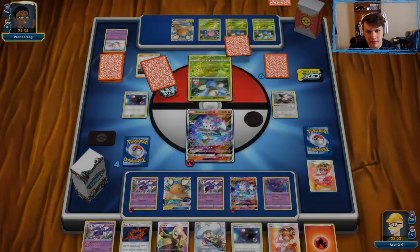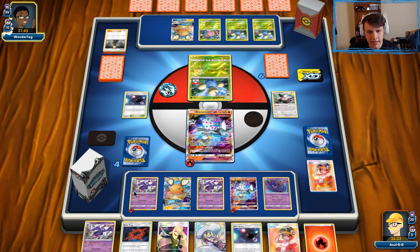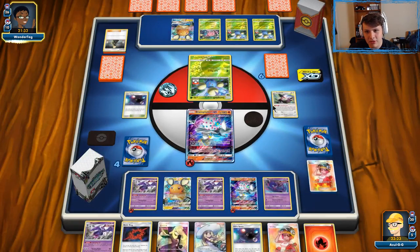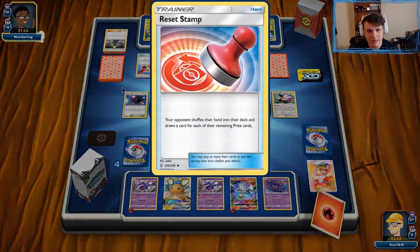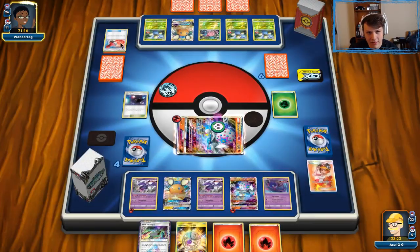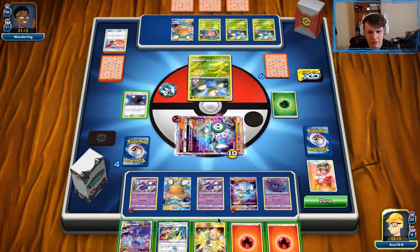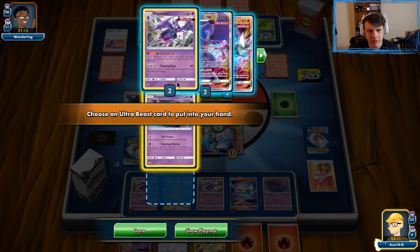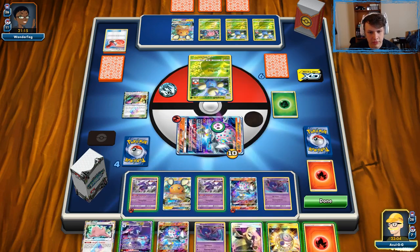From here on out I want to set up a Naganadel-GX to potentially abuse that. Go knock out this Jumpluff next turn with Naganadel — we'll get access to Beast Rings next turn so we'll get plenty of energy in play. I'm just gonna keep swinging — maybe they'll start whiffing grass energy. There it is — the Spinner Rack — we're gonna be paralyzed and poisoned, and there's a Reset Stamp as well. Heat Factory though, so we should be fine. This guy's gonna get knocked out next turn by a Jumpluff. Another grass energy goes down — that's two grass energy now.